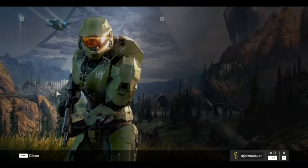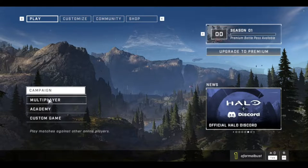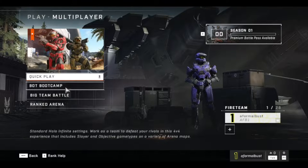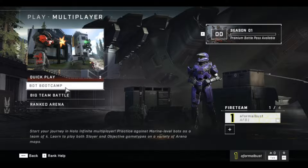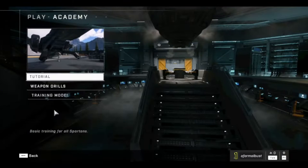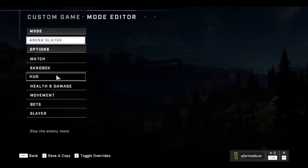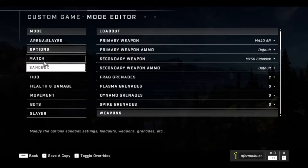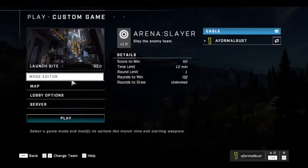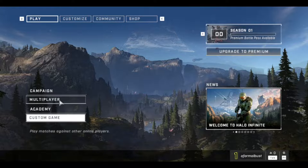This is the main menu. Campaign — yep, you have to buy it. You can apparently also buy physical game discs, which is interesting. Multiplayer takes you into the multiplayer, which we'll get into in a second. Bot Boot Camp lets you start your journey in Halo Infinite multiplayer against bots — good to see for new players. Academy has tutorials, weapon drills, and training. Custom Game — this is where Halo multiplayer has always been. You've got full sandbox custom games with server options: local offline, local area network, and Xbox Live.